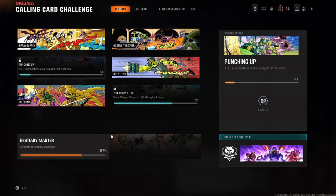What is up guys, Matt from Skullbusters and today we're on Black Ops 6 Zombies. This is going to be the calling card challenge for beastery, for punching or kill five abominations while using the mutant injection. So let's get on with it.